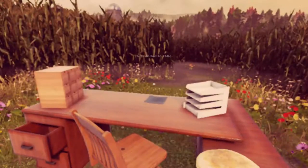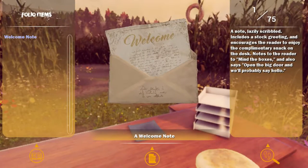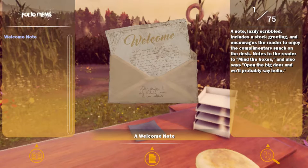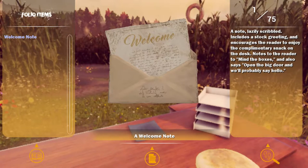Can I eat the muffin? It looks delicious. I guess I need some butter for it first. A welcome note — item added to folio. You're not just gonna read it to me? Why does the space bar open the folio? I was expecting to jump. A lazily scribbled note includes a stock greeting and encourages the reader to enjoy the complimentary snack on the desk. Notes to mind the boxes and open the big door.